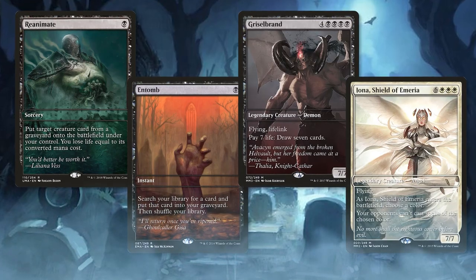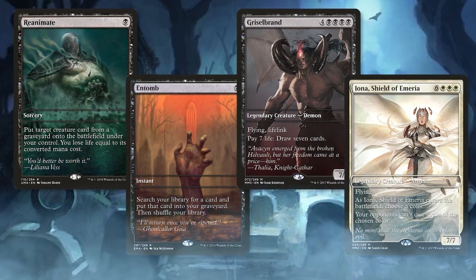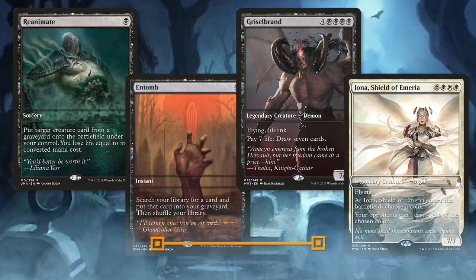The brand new Reanimator Proxy Pack is now available through the end of July. If you'd like to pick up this month's amazing Proxy Pack, please visit patreon.com/itresolves for details.